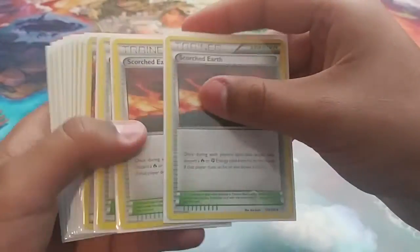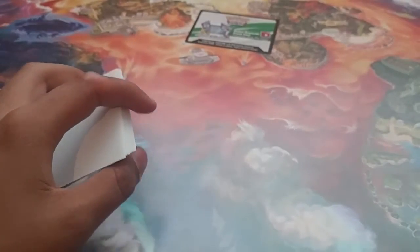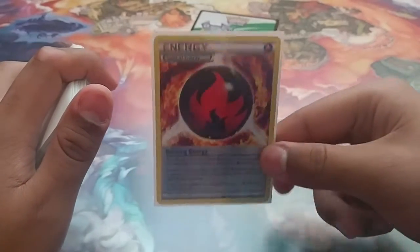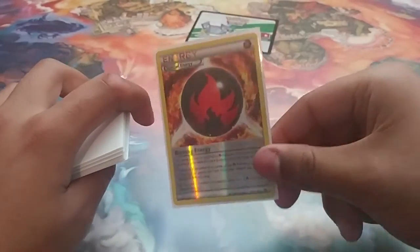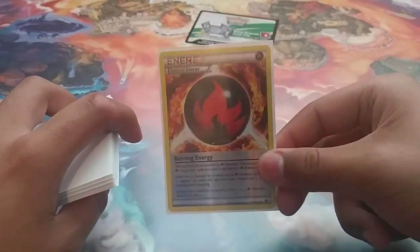Run three Scorched Earth — discard and get those Fire Energies into the discard pile as soon as possible. It does help fighting decks whenever you run into them, so Lucario GX is going to be loving this. Scorched Earth helps you draw through your deck. We run one Burning Energy just for Turtonator, because discarding two energies and having to wait a turn to attach again is annoying — but Burning Energy makes it so you can attach it, discard it, and attach it back, losing just one energy per cycle, then get another knockout next turn. It's so good, though I'd slow down if I ran two.